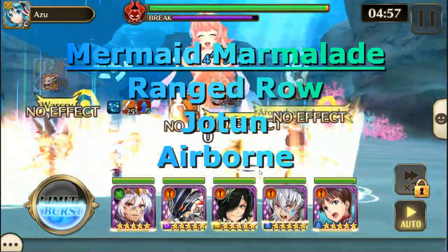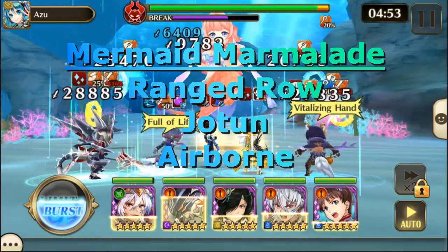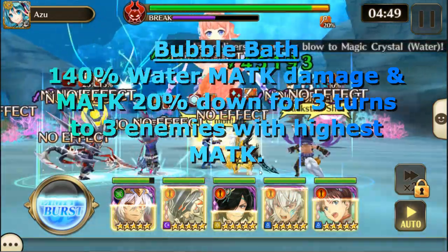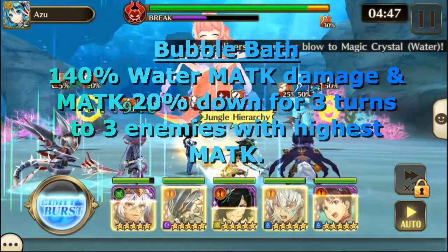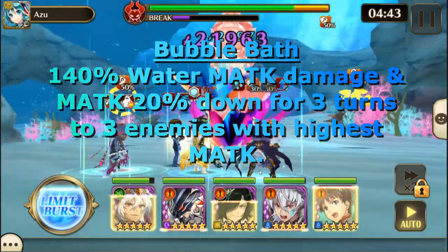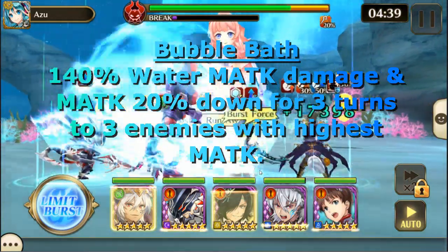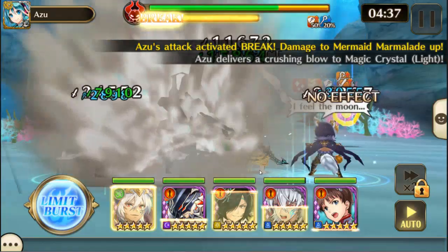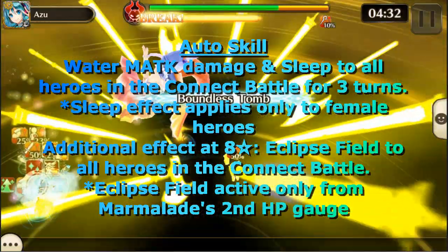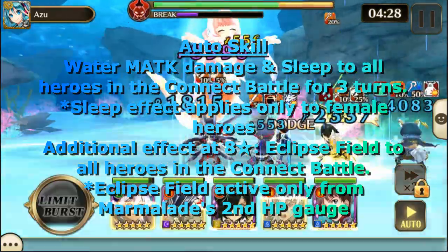Mermaid Marmalade is in the Ranged Row and is Yotan and is considered to be Airborne. Her action skill, Bubble Bath, does 140% Water Magic Attack damage and Magic Attack 20% down for three turns to three enemies with the highest Magic Attack. Her auto skill does Water Magic Attack damage and Sleep to all heroes in the contact battle for three turns.